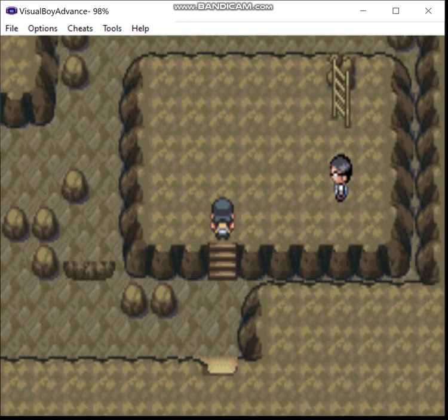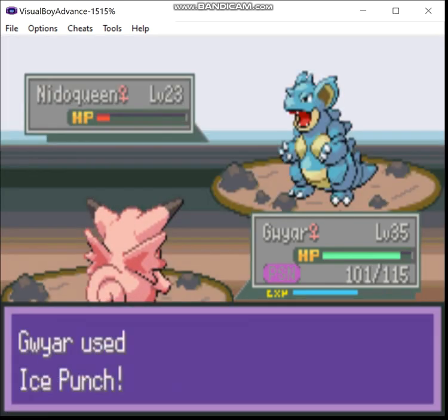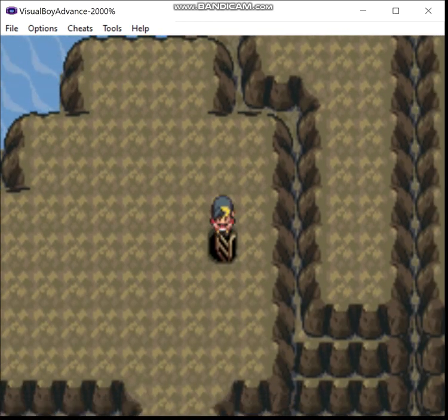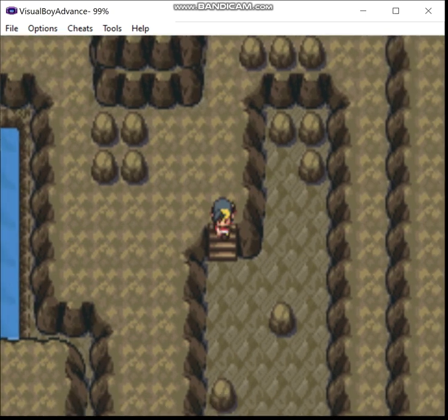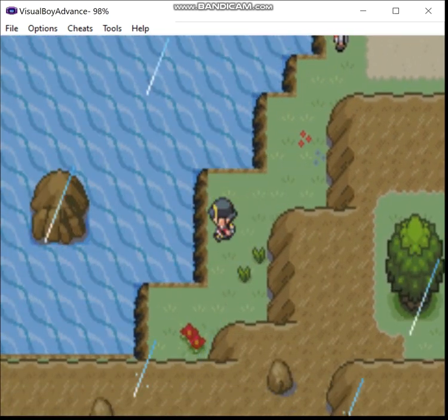Now we just jump down here. There's another trainer up here. I'm not a kid, but I guess the player character is. Down here is a red shard, which as far as I'm aware is completely useless in this hack. In that lower area of Mt. Mortar where we were, you can find wild Relicants, which, just like in Ruby, Sapphire, and Emerald, can hold green shards. But the green shard has been changed into something else in this hack — I'll show you in a bit.